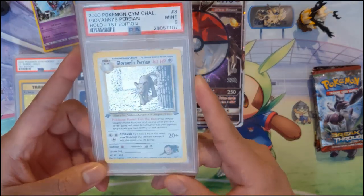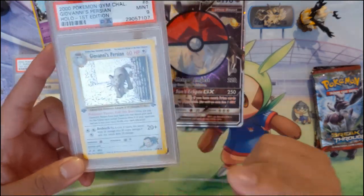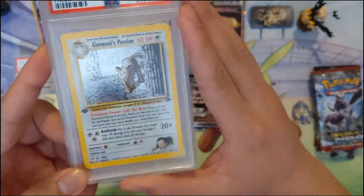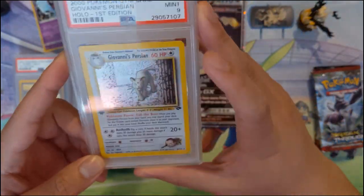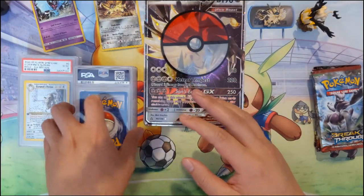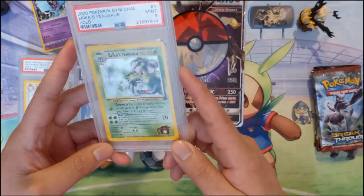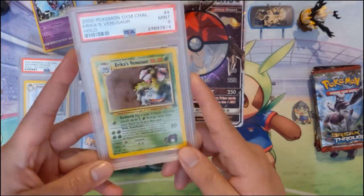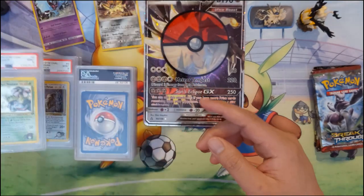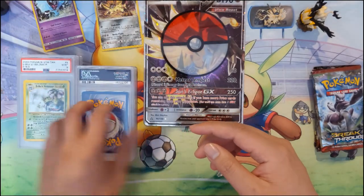We have a first edition Giovanni's Persian. This card is really cool because of all that foiling — all that sparkle. My understanding is this card is actually very difficult to grade; the PSA 10 population is very low. Then we have Erika's Venusaur — this is unlimited, but I think it's one of the more popular cards from Gym Challenge. PSA 9, very nice.